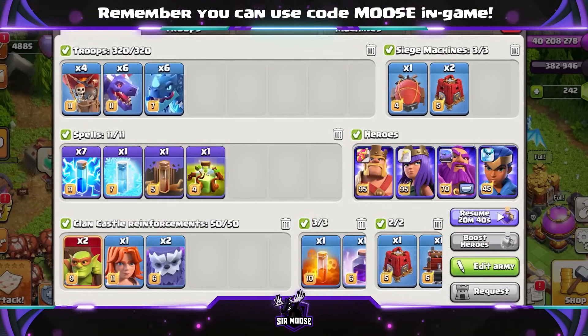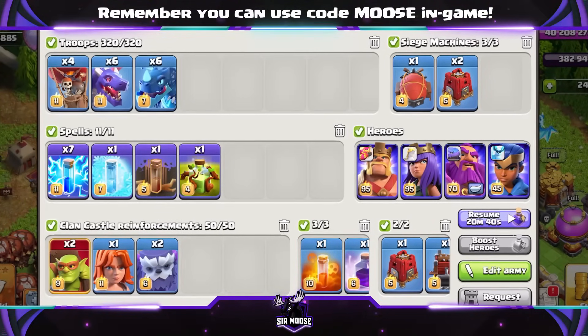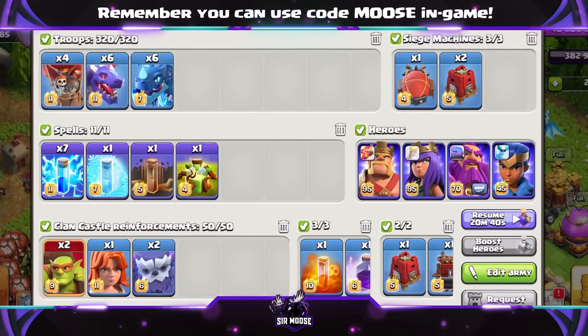Clan Castle troops: a couple of Yetis, a Valkyrie and sneaky goblins inside the battle blimp — if you're going to take out the Town Hall directly. If you're going to do a bit of funneling, use siege barracks with some Valkyries inside.